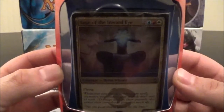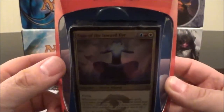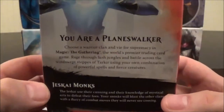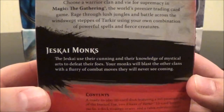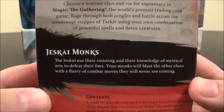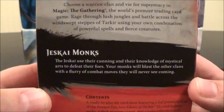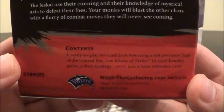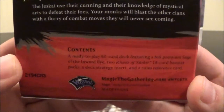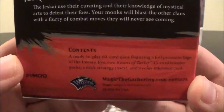Let's take a look at the front and center foil card, which is Sage of the Inward Eye. We'll take a look at him more once I get this opened up. The blurb for Jeskai Monks reads: 'The Jeskai use their cunning and knowledge of mystical arts to defeat their foes. Your Monks will blast the other clans with a flurry of combat moves they will never see coming.' As far as contents: the 60-card deck, the foil premium Sage of the Inward Eye, two Khans of Tarkir booster packs, a deck strategy insert, and a rules reference card.